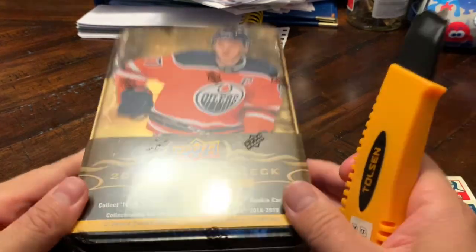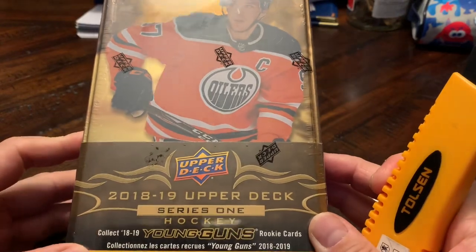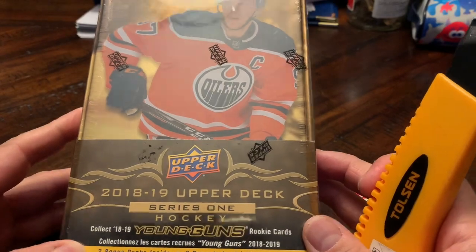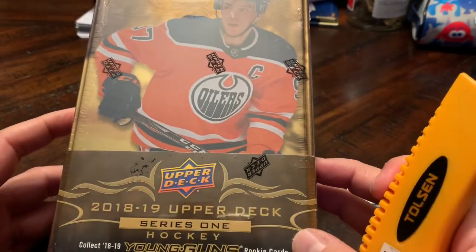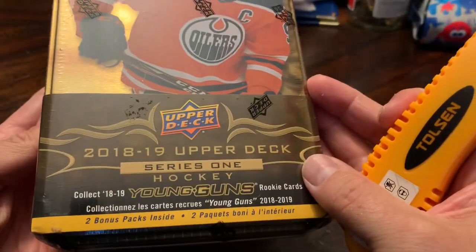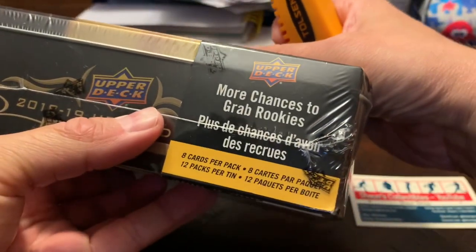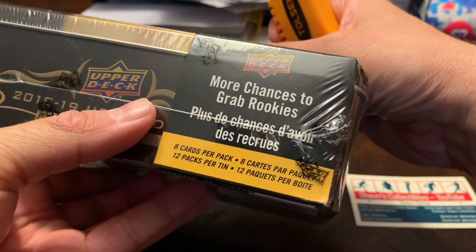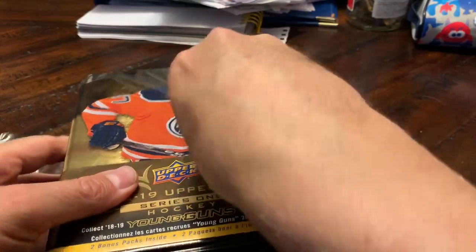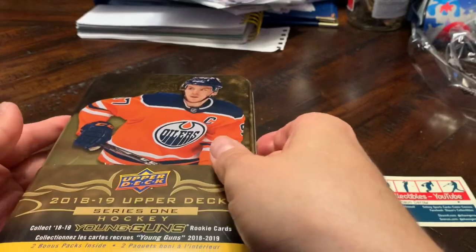What is up everyone, I'm back with another tin break today. Not a usual pack break or box break — I was at Walmart and they didn't have much of a selection, so I picked up a 2018-19 Upper Deck Series One tin. I think it's two bonus packs inside, eight cards per pack, 12 packs per tin. We're chasing after Elias Petersen today — gotta get an Elias Petersen Young Guns rookie card, it's a must-have.